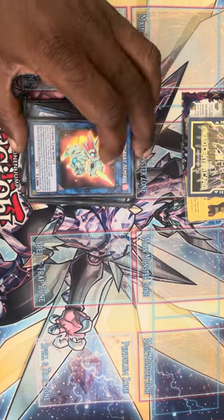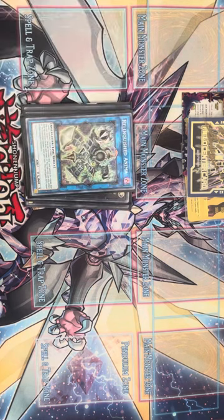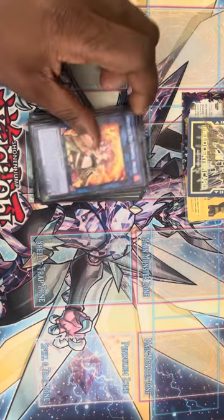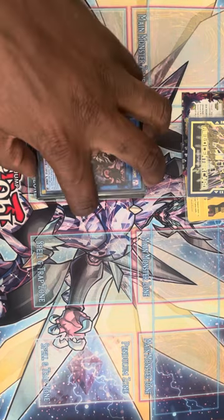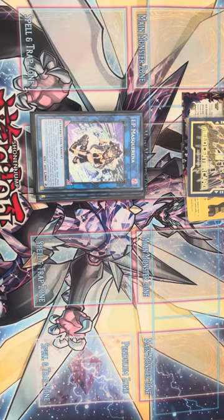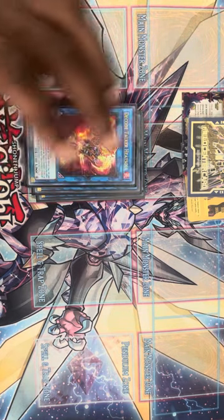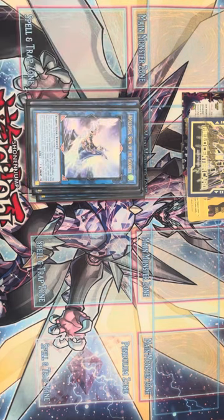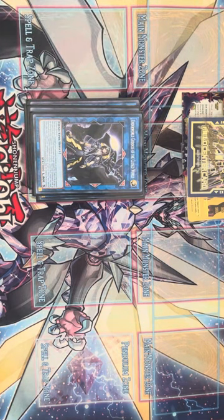One Salamangreat Almirage, one Relinquished Anima, one Simorgh of Darkness — Sunlight Wolf — as part of the combo. Another Hiita — another great card in this deck. Dark Charmer, because the Dark one is always really good and it's never been bad. One IP Masquerena, one SP Little Knight, one Decode Talker Heatsoul.